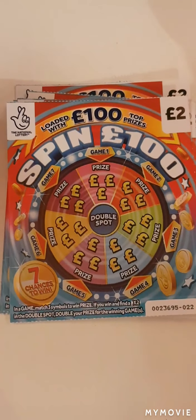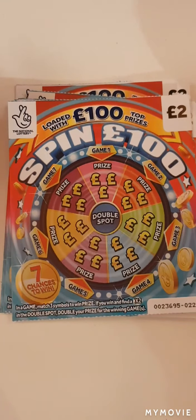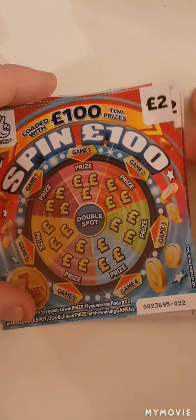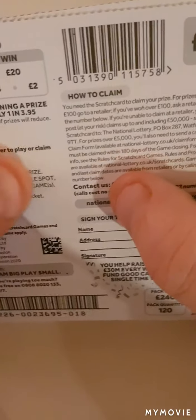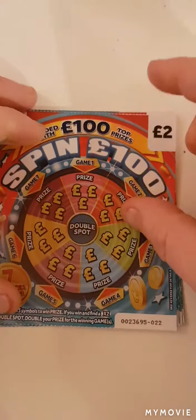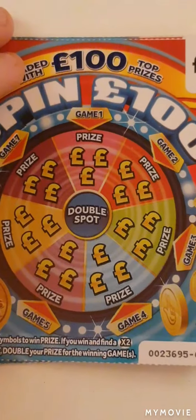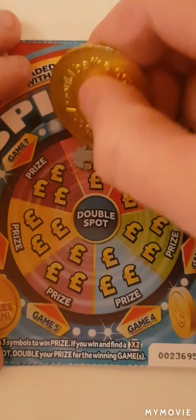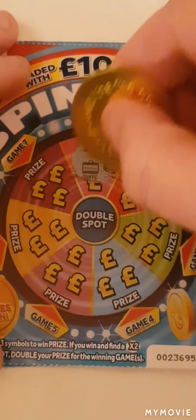Hi there guys, Mr. Scratch here. Today we have the Spin Hundred - we just have to match three little symbols to reveal the prize. We have card 22 to 18, the odds are one in 3.95. Let's keep our fingers crossed.